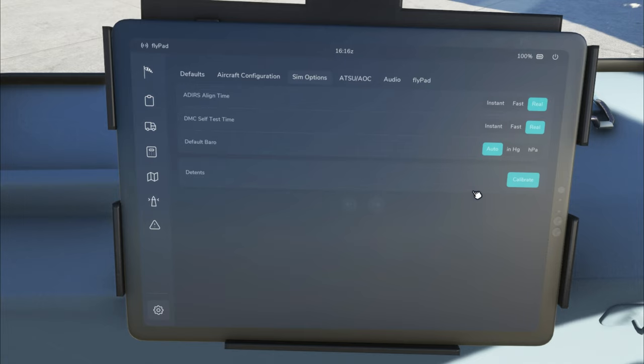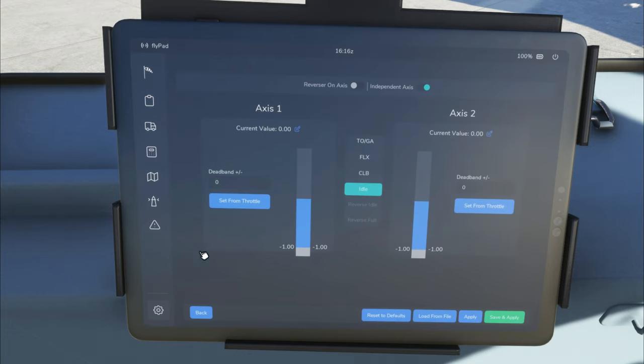Let's go through the throttle calibration features on the A330. Left-click the Calibrate button to bring up the calibration menu. Roll up and down on the throttles to get them to show up. At the top, if you're using a Bravo or Velocity throttle quadrant, your reverser is likely not on the same axis as your throttle — you'll be using a reverser handle or button. For Independent Axis: if you're controlling both engines with one throttle axis, untick this option; if you're using two axes, tick it.